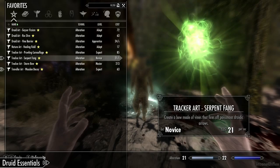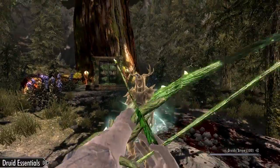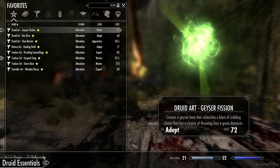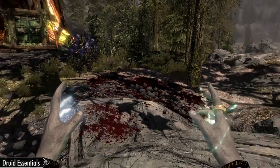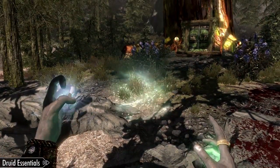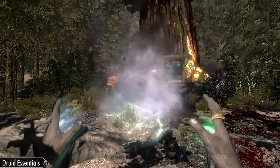Another cool spell is called Serpent Fang. When you cast it, it summons a bow kind of built into your arm — really cool. The arrows deal poison damage, which I really like. There's also a Geyser spell that, when cast, creates a geyser. You need to cast it on an enemy — let me create another wooden decoy to demonstrate. This geyser will launch enemies up — see how the wooden decoy got launched over there. It's just a fun spell to use.